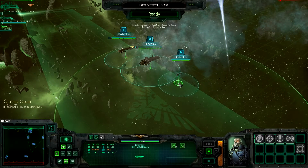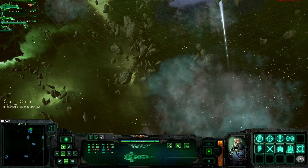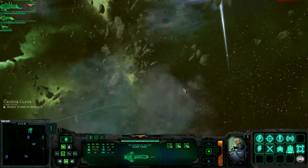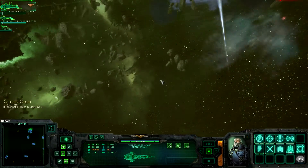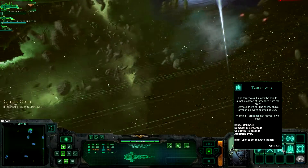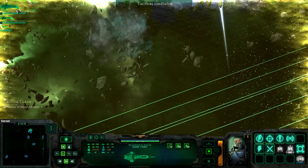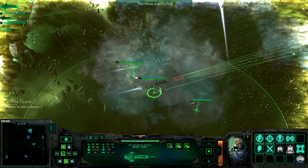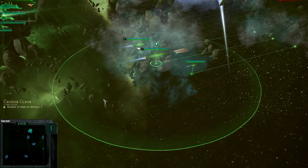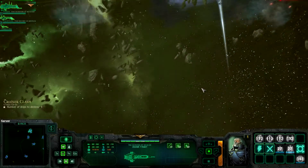I'm going to keep everyone together — let's do this thing! I've just realised I have nothing to tell me where anyone is. There's the blips — there's four blips. Do I just go straight in with torpedoes? I'll reload. You don't have torpedoes. This would be funny if the torpedoes actually destroyed something.